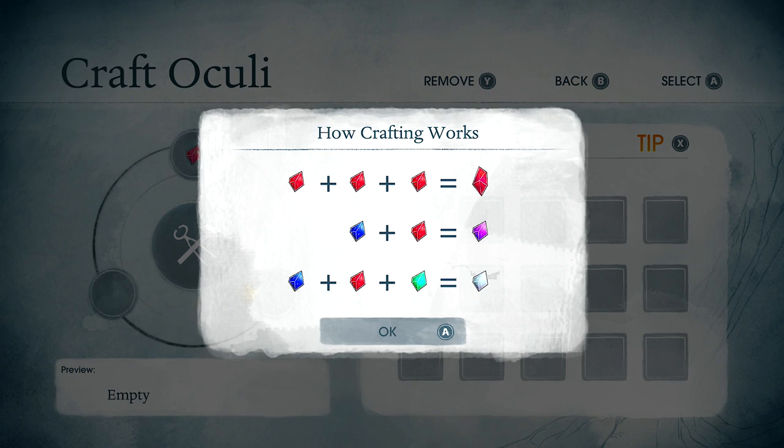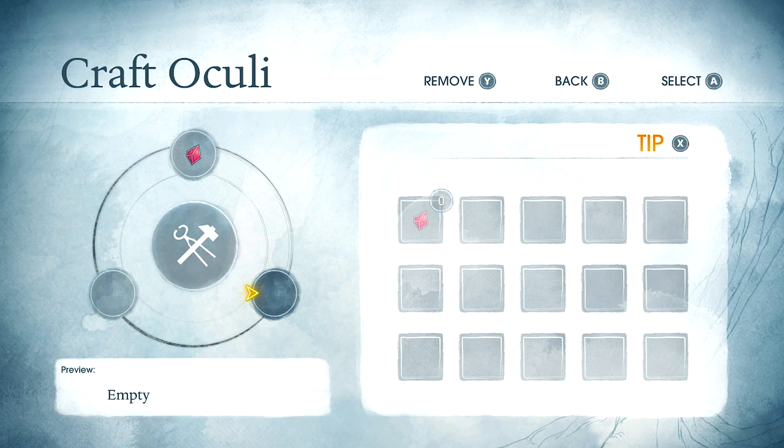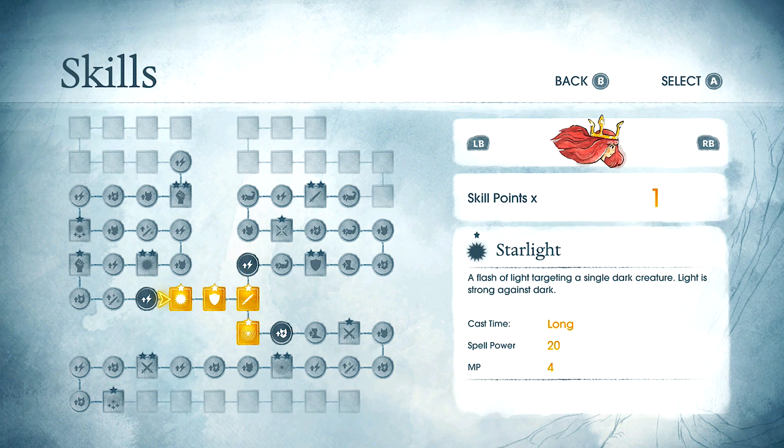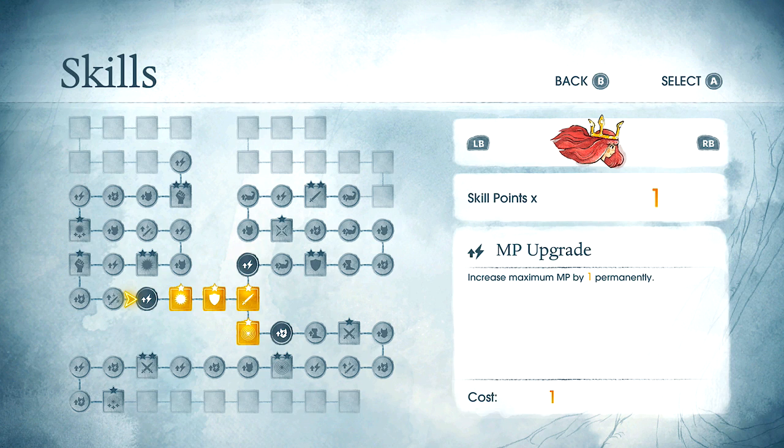Ah, like Minecraft — I see. Three red ones make a big red one. Blue and a red make a purple. Good colors — any successful game. Blue, red and green make a white? I don't think that's how that works. But hey, oculi — I guess this is more about light. If you combine blue, red and green light together, don't they make white light? I don't know.